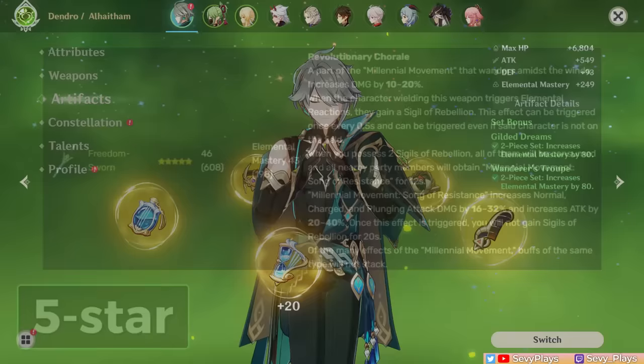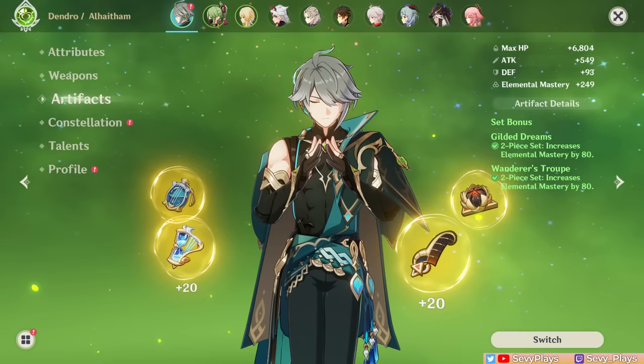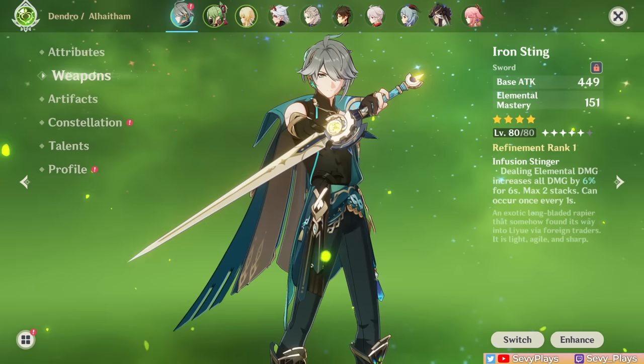Considering both his artifact and weapon options, Al-Haitham is relatively easy and free-to-play friendly to build. He works very well on even just 2-piece artifact combos and has many weapon choices for all types of spenders.